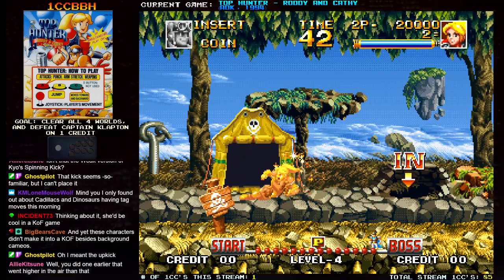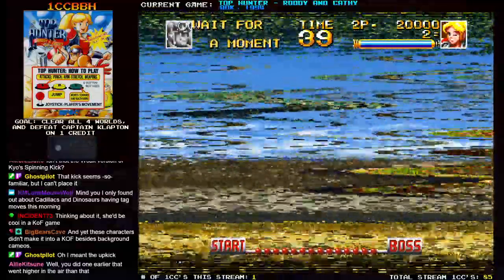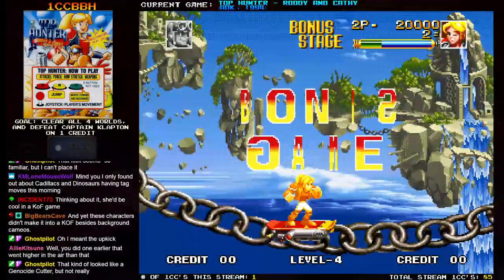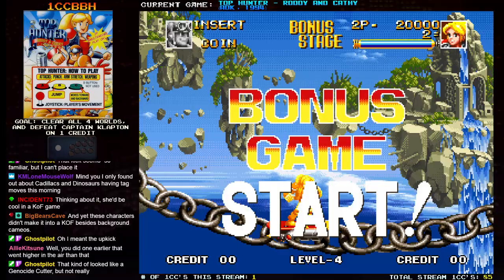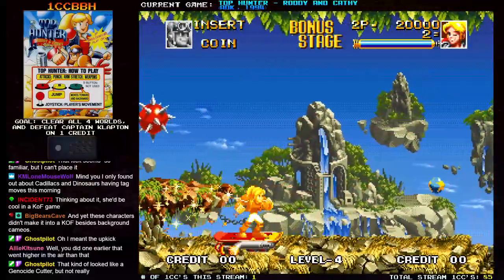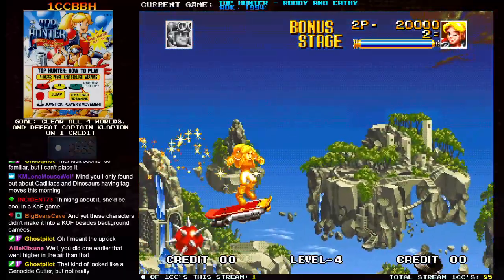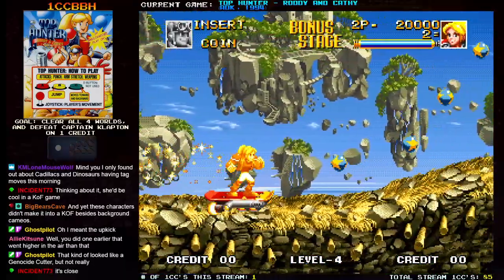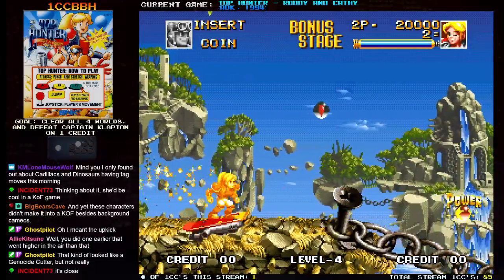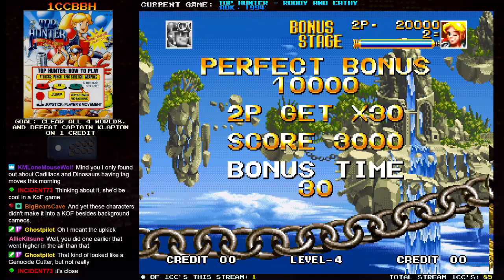There's an up kick, and also you have a slide kick — kind of like Robert's slide in Art of Fighting 2. Every stage has a bonus stage. You can kind of skip these if you're not playing for score, except there's a couple of them that give you one-ups. They do kind of break up the flow of the game a little bit.